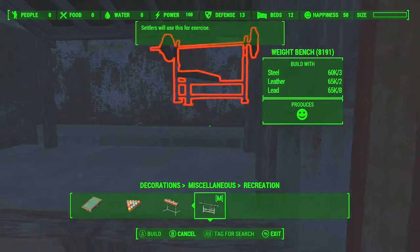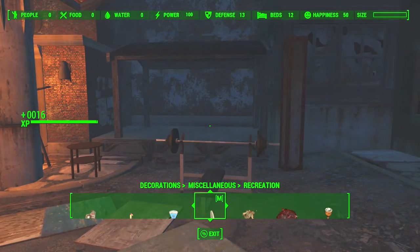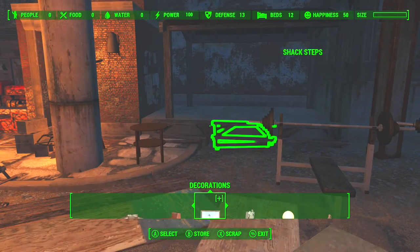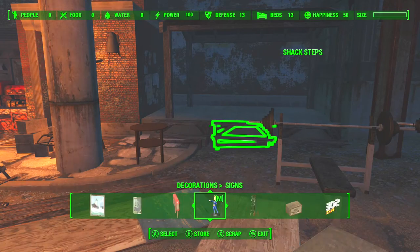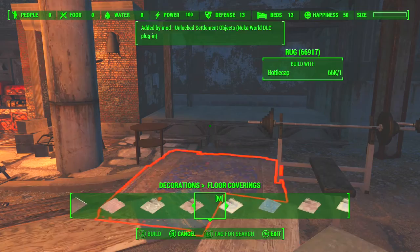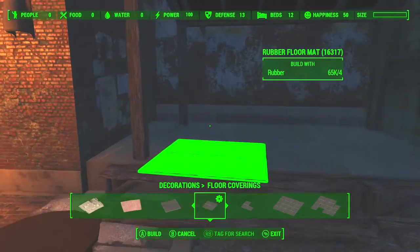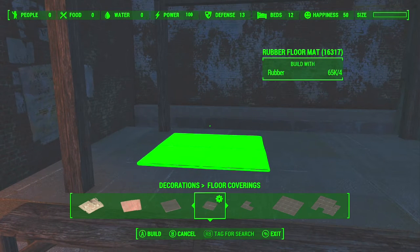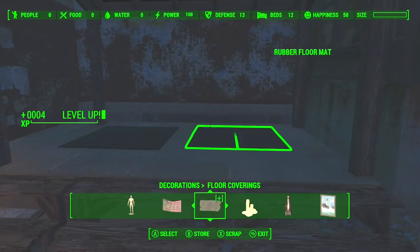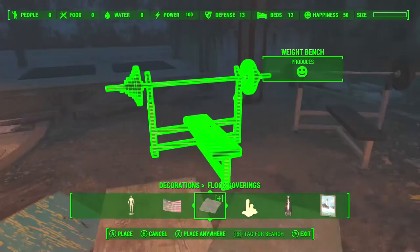I thought I would leave this particular part of the build in. You can see that corner there — I was looking at it and wondering how I could utilise it. At this point I have just used a G2M mod and put a roof on there, a nice little triangular roof, put some concrete foundations in there and for now I use it as an exercise area.